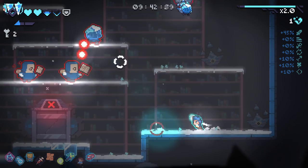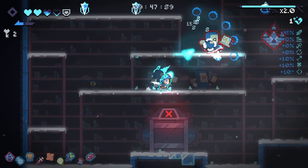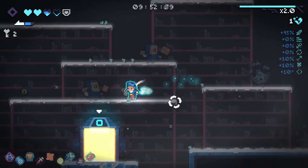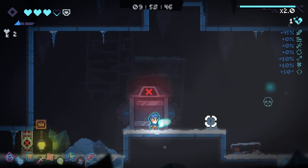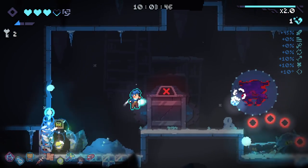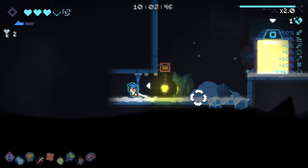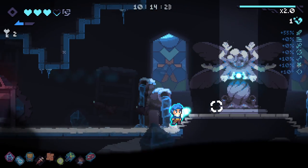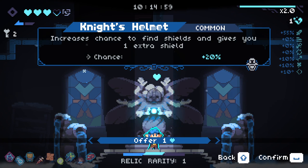On this floor, we are going to clean house. We're going to be getting so much soul - our soul meter's really high up there as well. Let's start actually looking for secret rooms now as well. The damaging aura got me there. Chest room! Increased chance to find shields and gives you one extra shield. The statue once again.